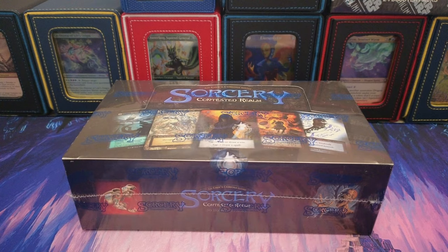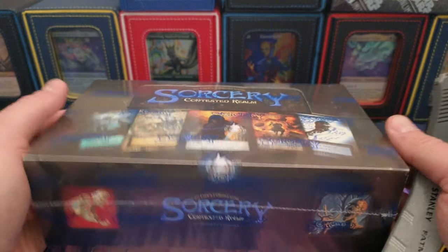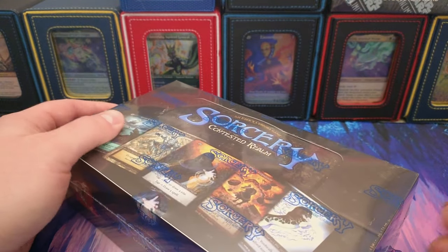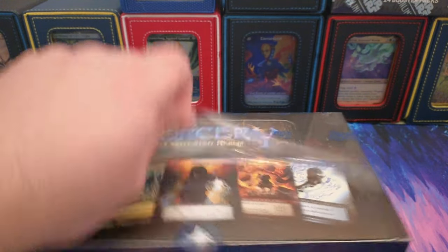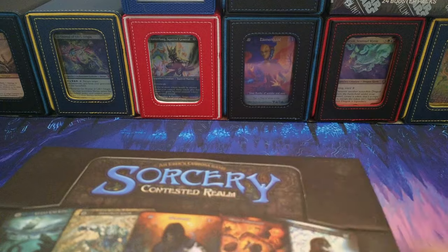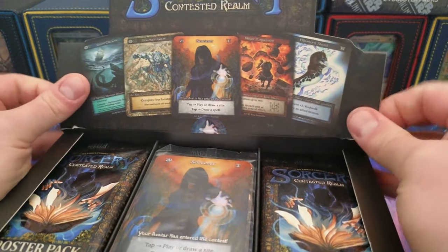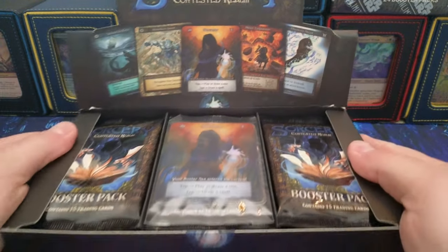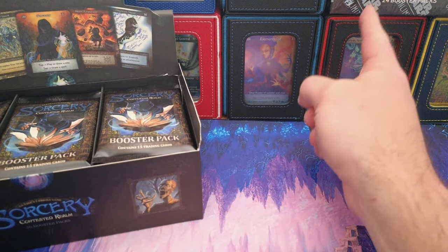Well look what we have here — some more Sorcery Beta! I'm excited to do some cracking for everybody today, see what we can get. This is coming fresh out of a full-blown case. We're gonna do this very surgically today with some precision. One fell cut — there we go. That is a beautiful, beautiful sight.